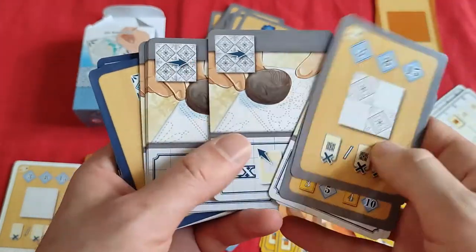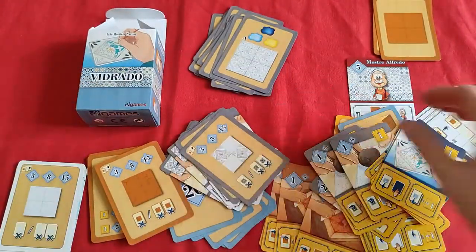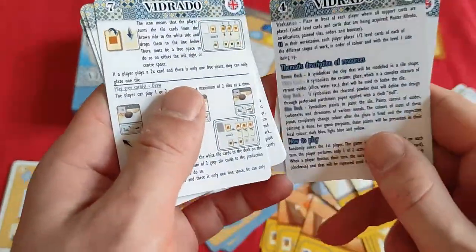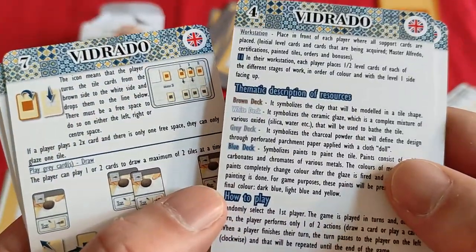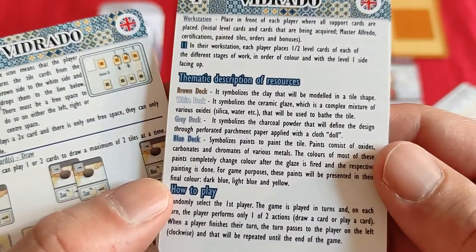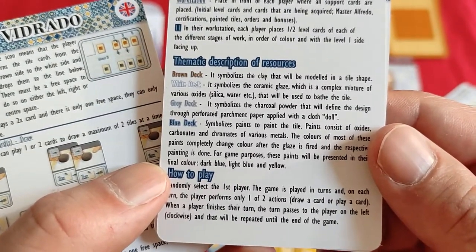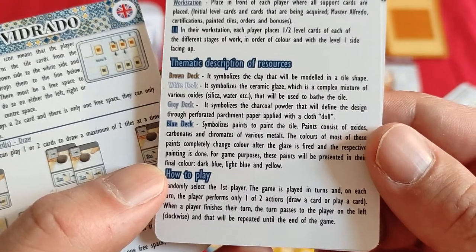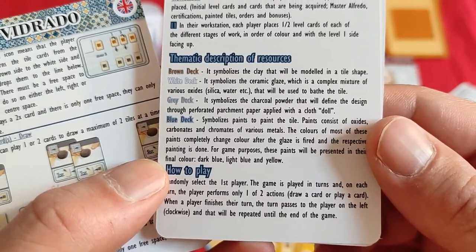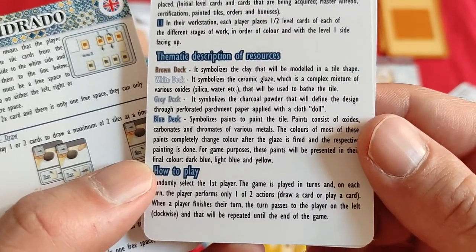Then we have gray cards. Out of curiosity, let's see what they call this stuff, because they talk about it in the rules. Brown symbolizes the clay that will be modeled in a tile shape. White symbolizes the ceramic glaze, which is a complex mixture of various oxides that will be used to bathe the tile. Gray symbolizes the charcoal powder that will define the design through perforated parchment paper applied with a cloth doll.